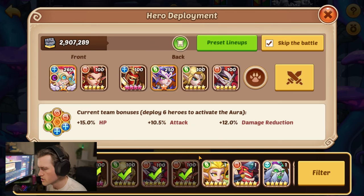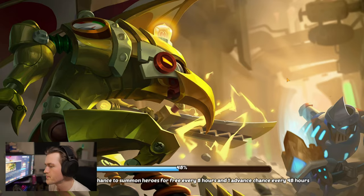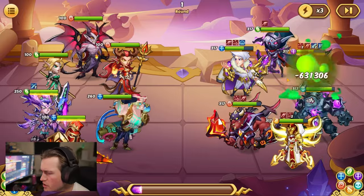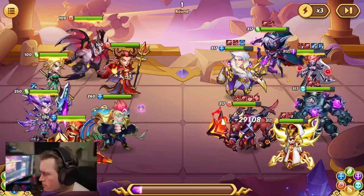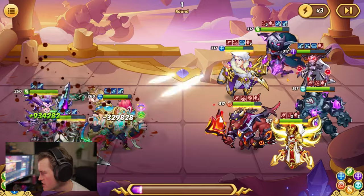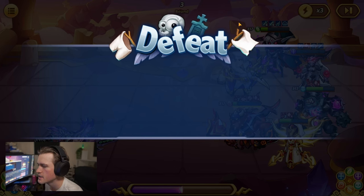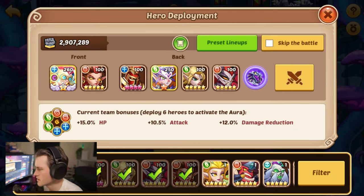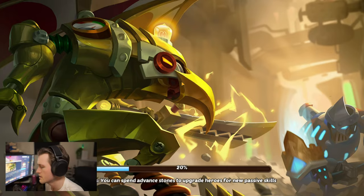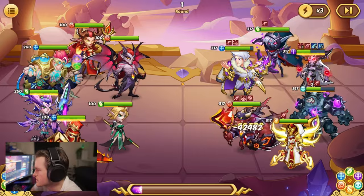We need to check our Tower of Oblivion because I believe we can push further there. We put Ignis next to Holmes Young — I do believe we frontline him. This is where we last left off in the Tower of Oblivion. Not a single dove from Holmes Young. Holmes Young as a first hero is kind of crazy, actually — he can do a lot of stuff. He got CC'd — let's try to backline him.